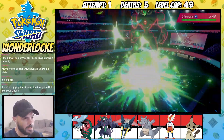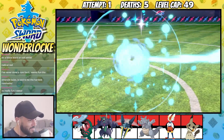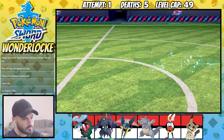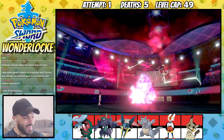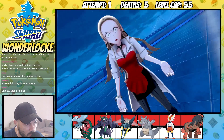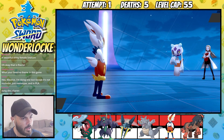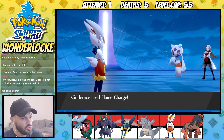Marnie is defeated and next we have Hop. This fight is even easier, as Mimikyu can set up with Swords Dance in front of Dubwool until we get to plus six. Then Mimikyu brings out the broom and starts sweeping through all of Hop's Pokemon. We make it to the next round, but before the day ends we make our way up to Rose Tower and need to face off against Oleana and her team. Let's start off with a Flame Charge — should one-shot. We've got Expert Belt on.